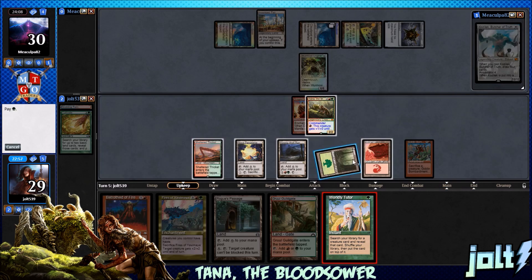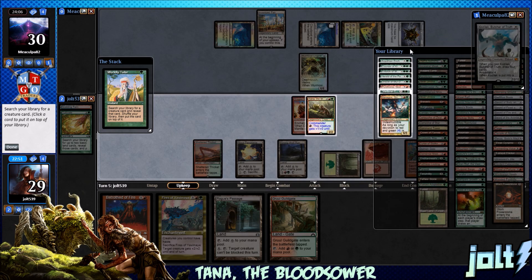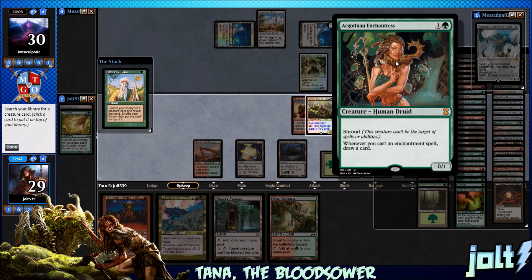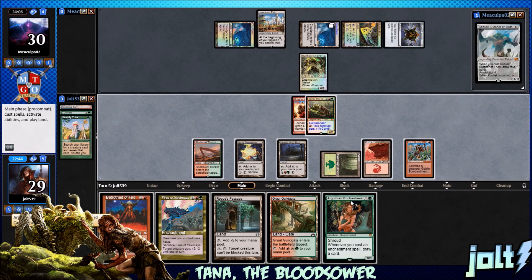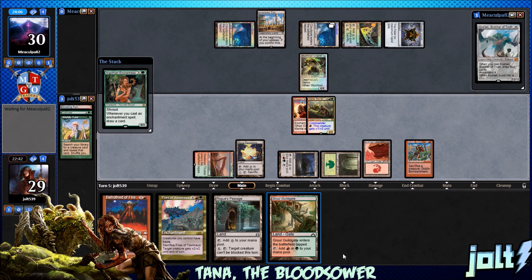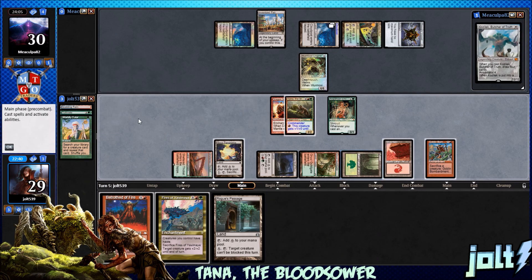Let's try and get our Enchantress engine up and going — that's one of the key factors. Let's go for Worldly Tutor. If we go for Xenagos plus four... let's go for Grothian Enchantress, I like that better. We just want to get the card draw going — that's what matters. Let's get the Enchantress down. Kessig Wolf Run. Let's get the Gruul Guildgate down.